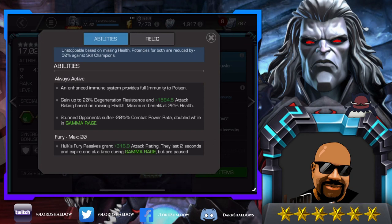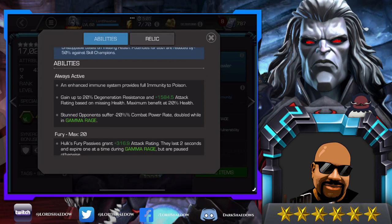Stunned opponents suffer minus 20% combat power rate, doubled when in Gamma Rage — so he can wail on them without accidentally pushing them to a Special 3. He has a very long stun, and one of the problems with long stuns is accidentally pushing the opponent to a special. This solves that — you'll be able to do a lot more damage while they're stunned because they won't be gaining as much power.